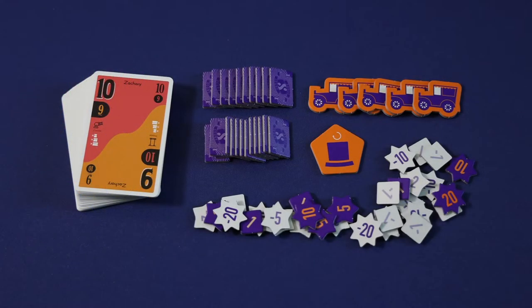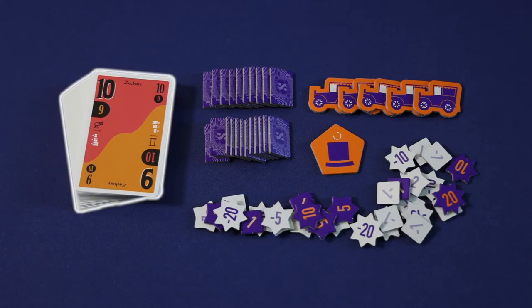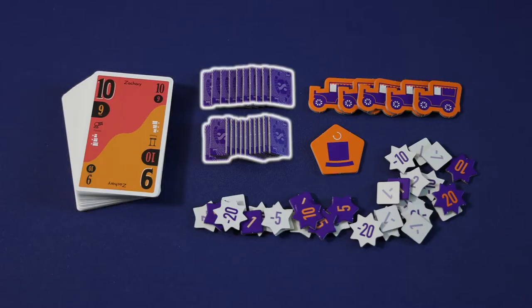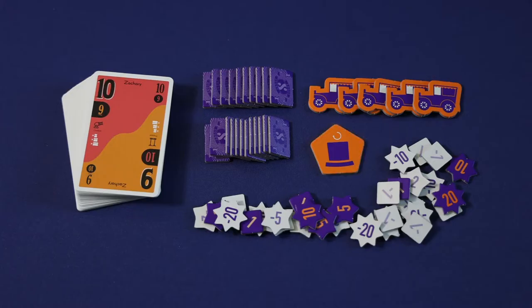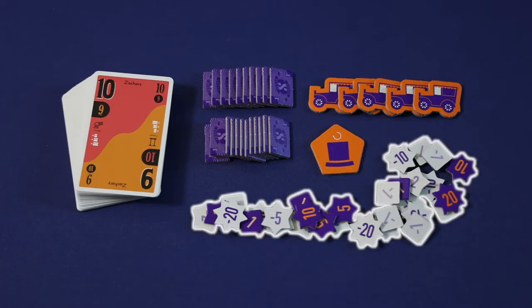Scout comes with all of the components that you see here, including 45 cards, 23 Scout chips, five Scout and Show markers, a start player marker, and 30 double-sided score tokens.